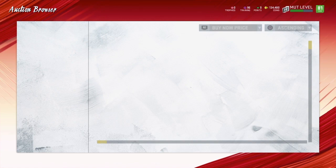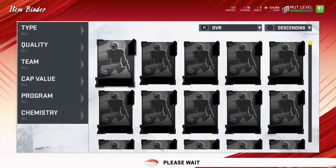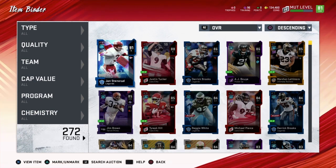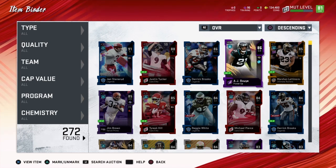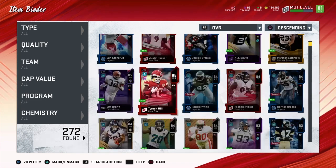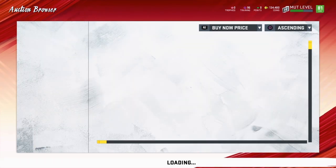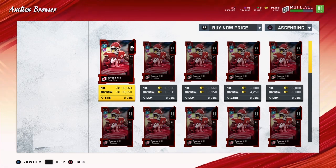How much is Justin Tuck going for, because that's who we have. I want to see how much Tyreek Hill is going for. I probably should have sold him yesterday, because he was going for like 138,000 coins yesterday and now he's going for 115,000 coins.